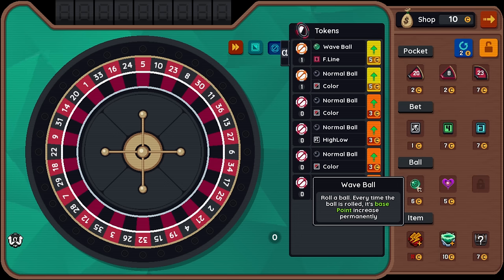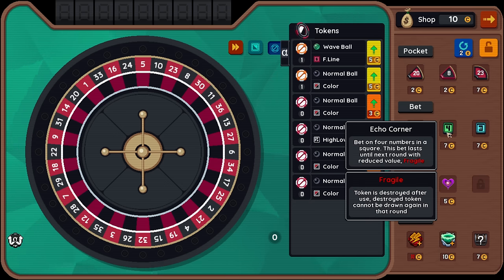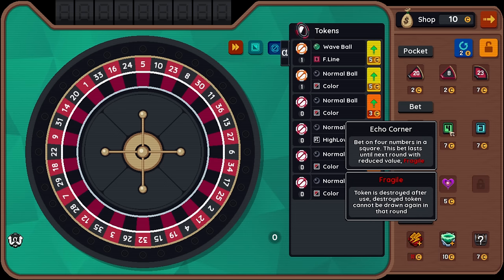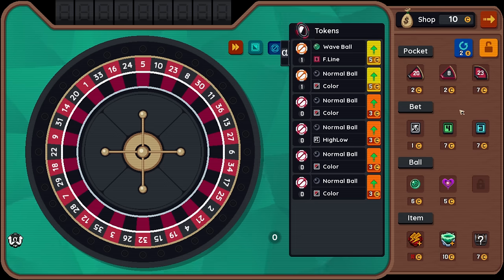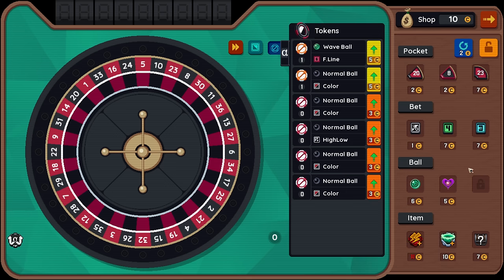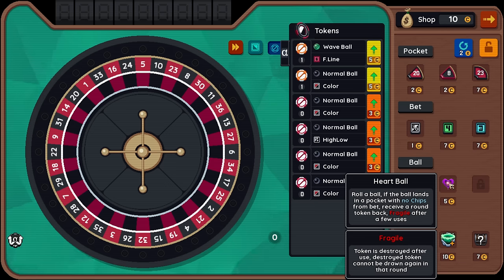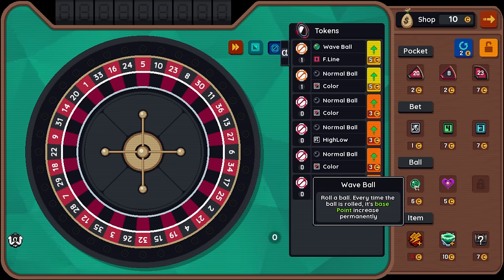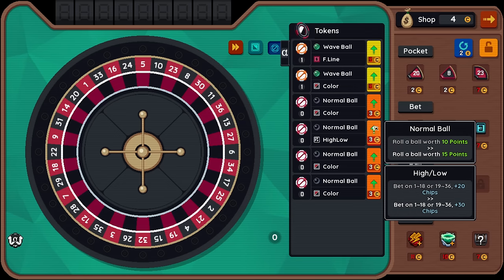Another wave ball. Echo corner: bet on four numbers in a square — this bet lasts until next round with reduced value. Longer echo: echo bet also adds bet after one more round. Roll a ball — if the ball lands in a pocket with no chips from bet, receive a round token back. I guess that's just kind of a free spin if you don't hit very much. But in the late game, that's not going to be so useful. Let's take another one and level up that guy.